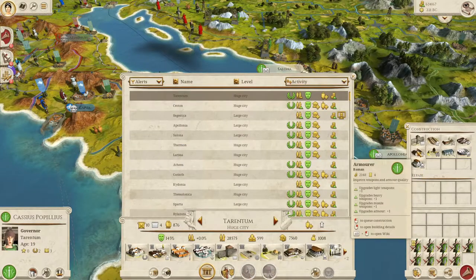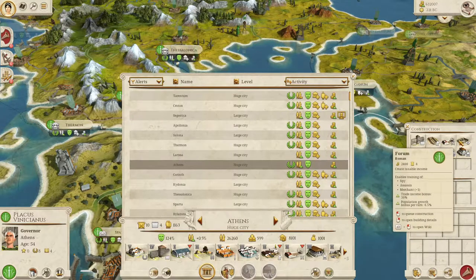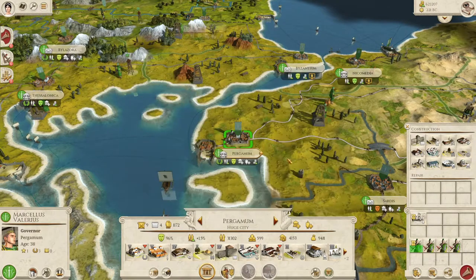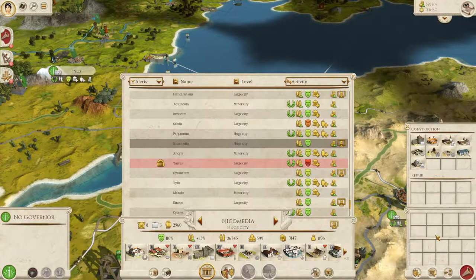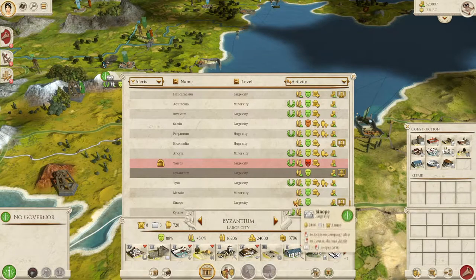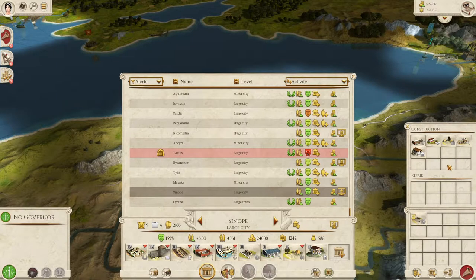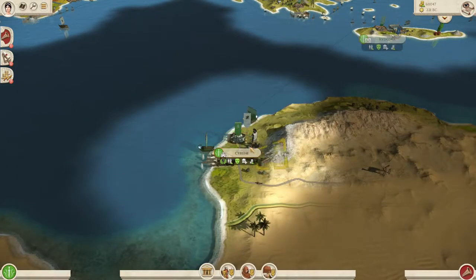Tarrantum, you can get an armourer. Athens, build a forum. Pergamum - squalor pretty unhappy - let's build city plumbing. Nicomedia to the north, let's get a market building because we can replace the one in the city to remove some cultural problems. Get an aqueduct here. Then to the north, let's get highways. And Cyrene - let's just get everything; Cyrene is sufficiently cheap at the moment.